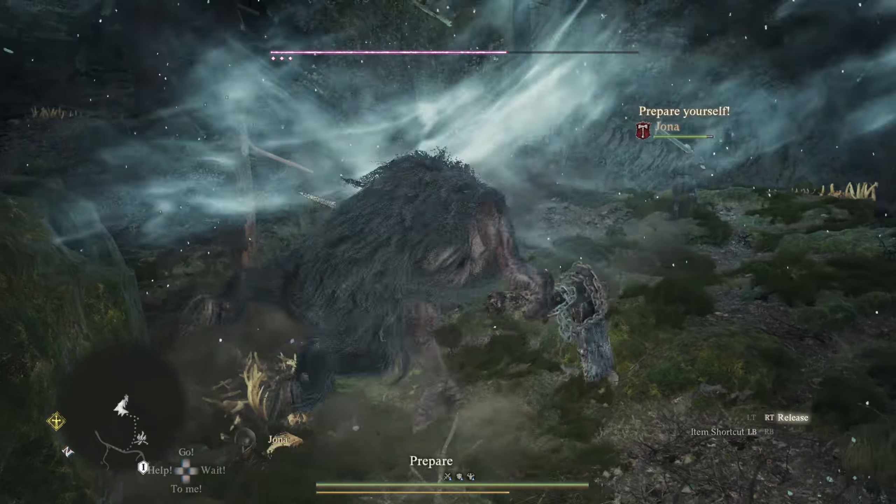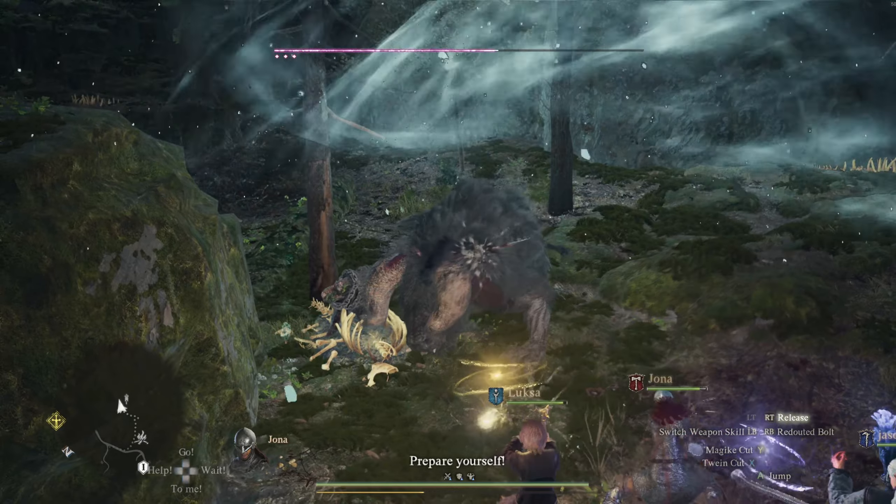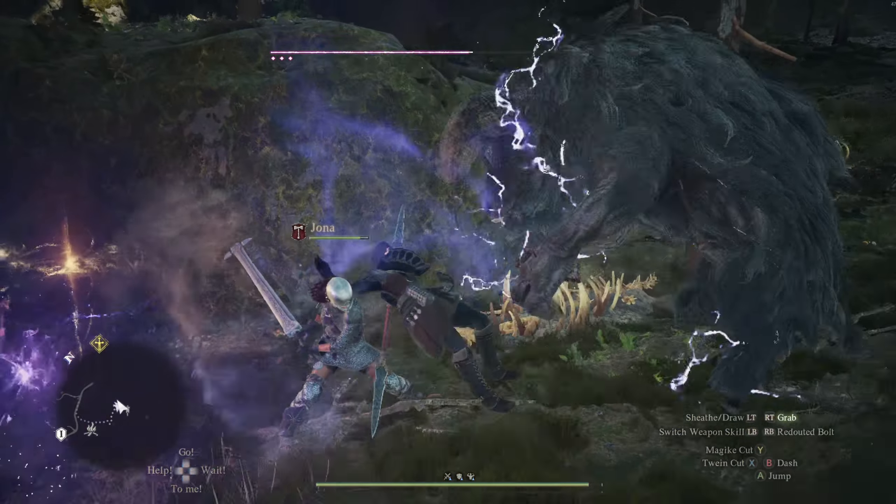The best thing you can do is use fire damage against it. This is what it's weak to, and also attack its limbs as you can knock it over, but I personally am a fan of just jumping on and grabbing hold.